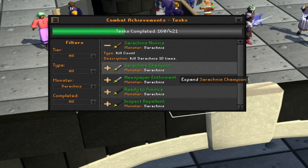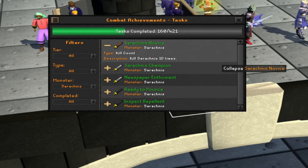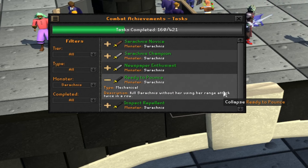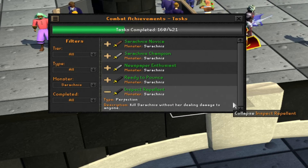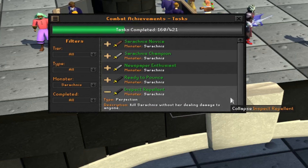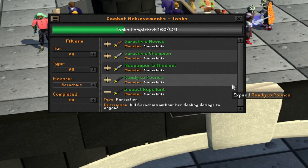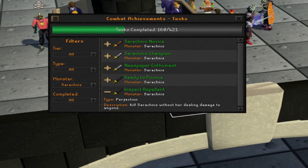For the combat achievements, we need to kill her 10 and 25 times, kill her with a crush weapon, kill her without using a ranged attack twice in a row, and kill her without taking any damage — which means praying properly. Our full fight will demonstrate all of this. The kill zone with the marked tiles is important to ensure she doesn't have time to use two ranged attacks in a row, so stay inside this zone. But more than likely you won't get this on the first kill of the trip due to her webbing mechanic, so probably get it on the second KC of the trip.